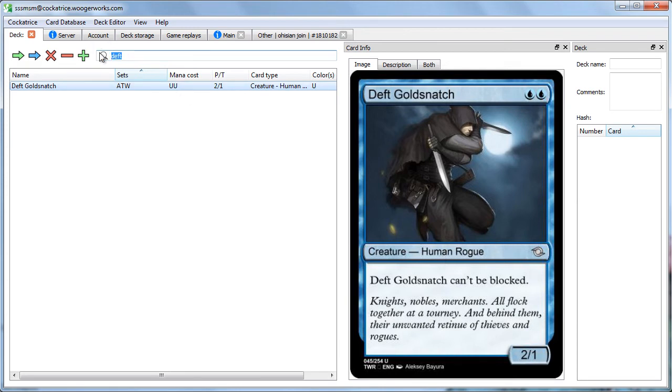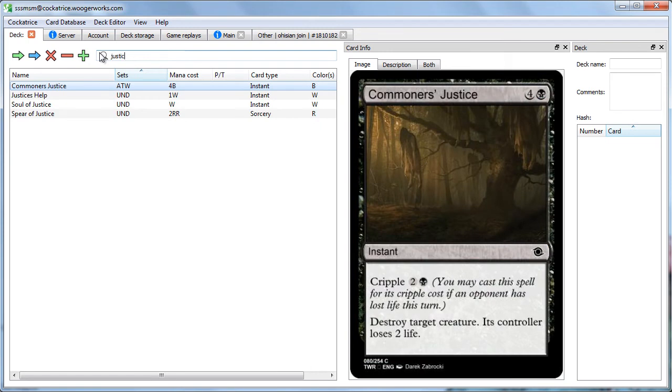Next on the mechanics, we have Cripple. Here's a common Cripple card, Commoner's Justice — it's a 5-mana destroy target creature, its controller loses 2 life. But it has Cripple, and you may cast a spell for its Cripple cost if an opponent has lost life this turn. This seems to work well with Infiltrate — it's another aggressive mechanic. It rewards you for being aggressive, and should be very influential on how we play the games and how we want to draft.